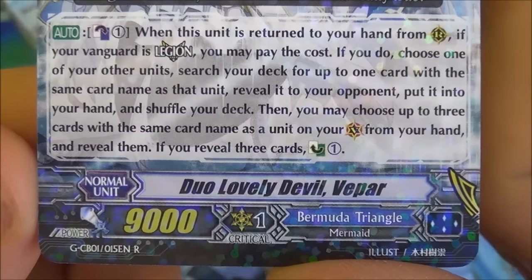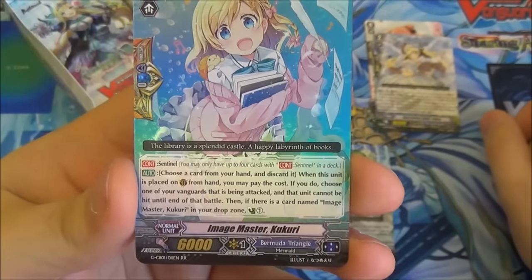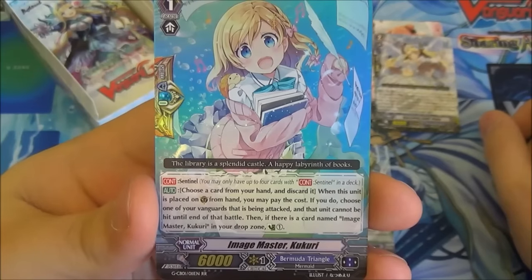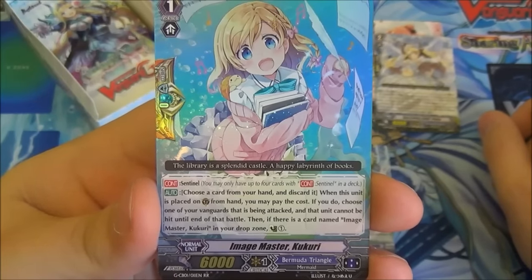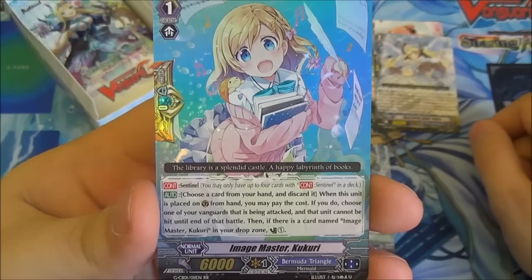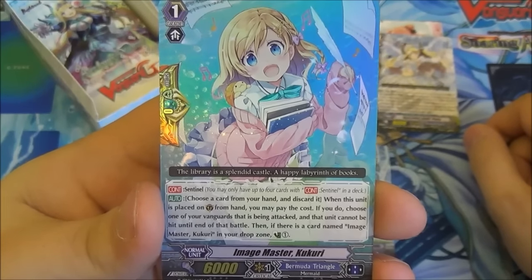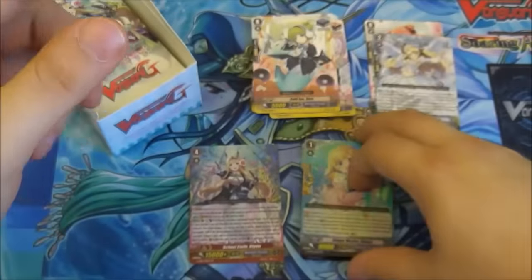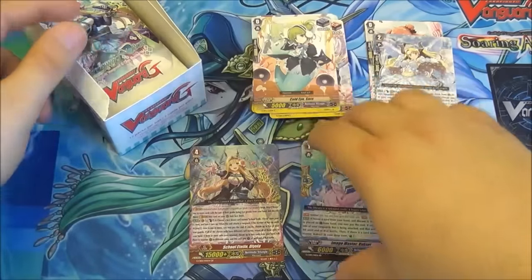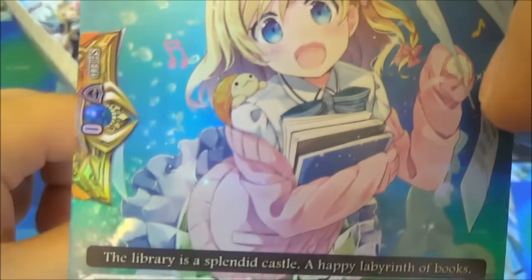So this allows you to unflip damage, basically. And then we have the double R: Image Master Kakuri. This is your standard Sentinel — with the newer Star 1s it only works on the Vanguard though. But if there's another one in the Drop Zone, you then get to Counter-Charge 1. Her little turtle makes me smile — there's a little turtle on her shoulder. Constantly trying to make Bermuda Triangle more adorable, and succeeding.